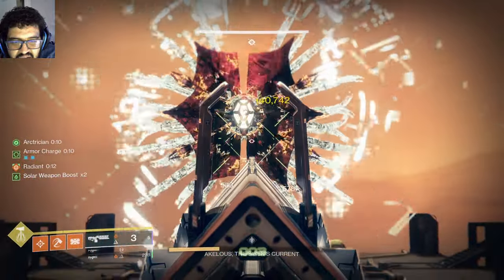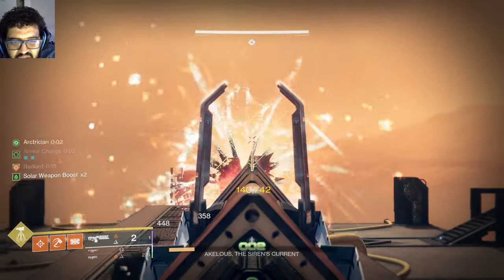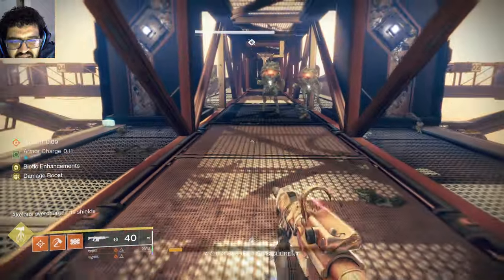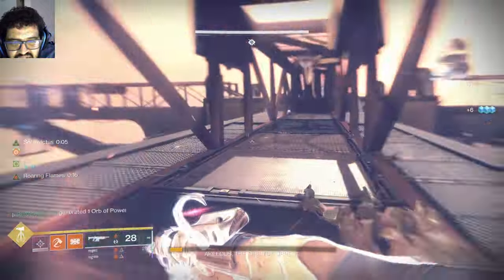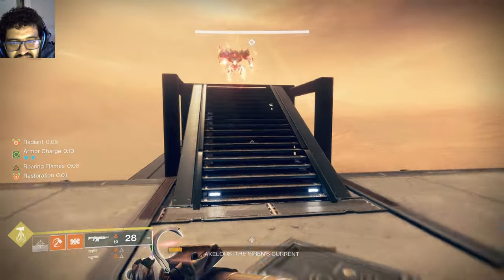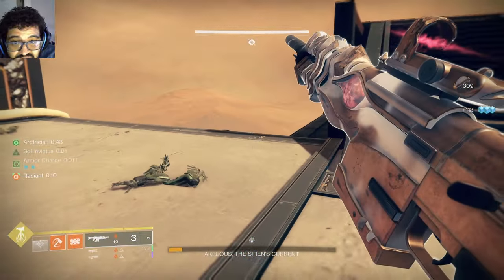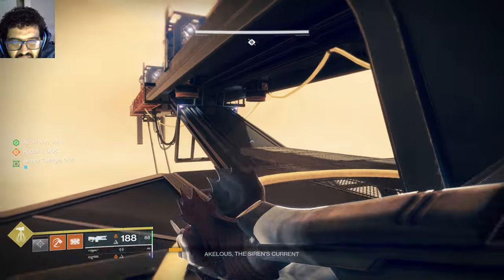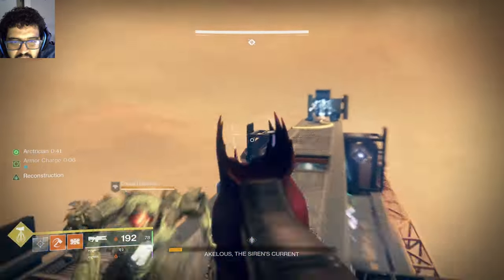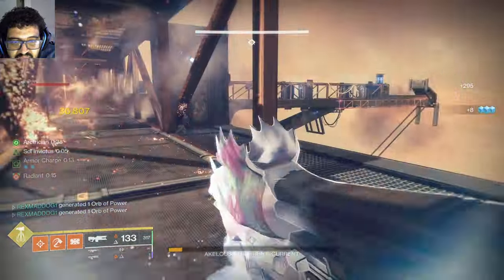The trace rifle I'm using has Reconstruction and Incandescent on it — it's crafted. Highly recommend doing the Root of Nightmares raid to get it. I recorded this a while ago and it took me a long time to get the flawless run, which was crazy. I beat my time by a lot — about 20 minutes — which is pretty cool. Maybe the next step is to do speedruns and try to become a better speedrunner.